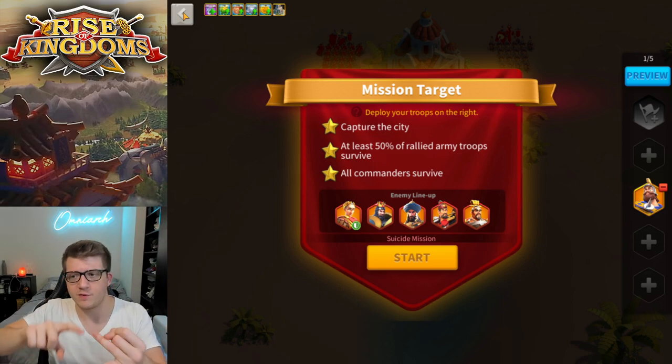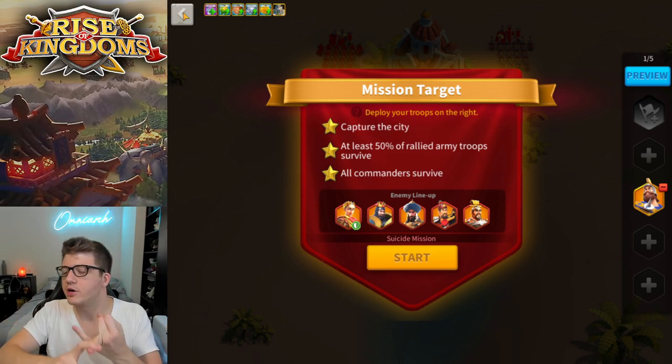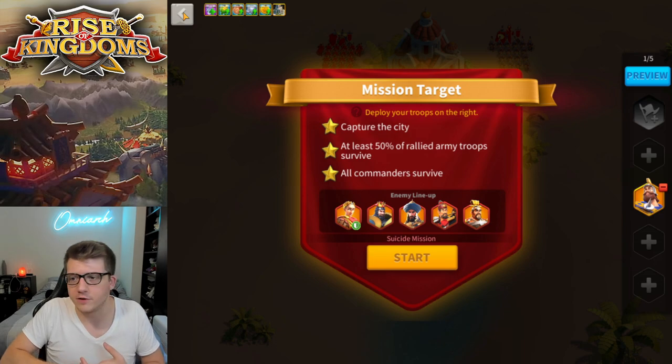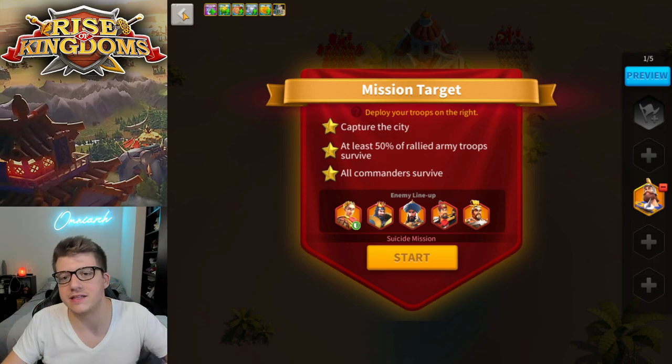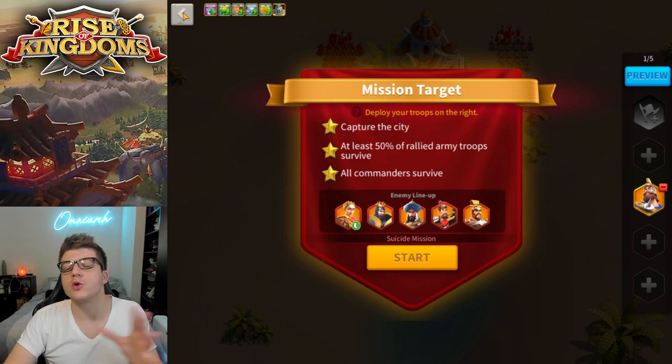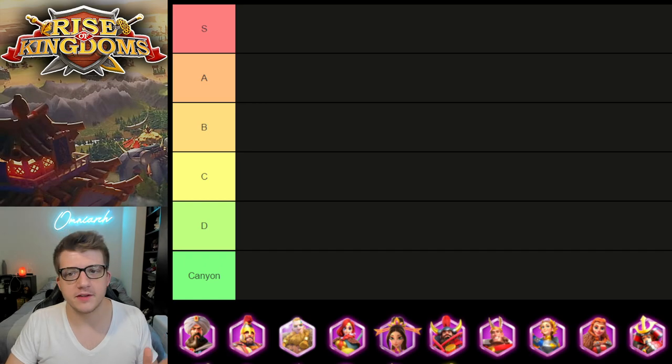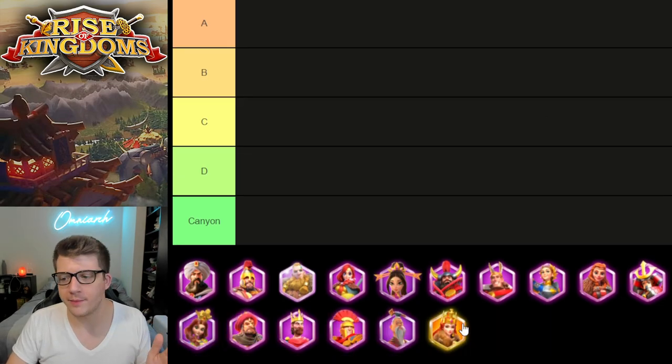I understand this test uses single target damage factor and incorporates a rally scenario, so commanders like Osman will do better because you have more troops. In open field fights you're going to get surrounded. I know this is not a perfect test, but I just wanted to get a basic baseline of damage for each commander's skill. So without further ado, let's jump into the tier maker. We've got all the epic commanders down here, plus Ethelflaed.